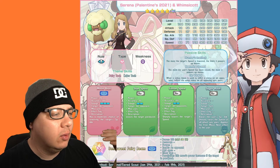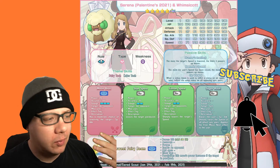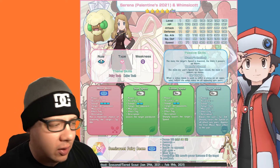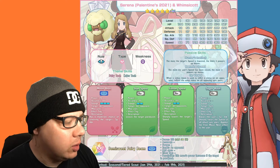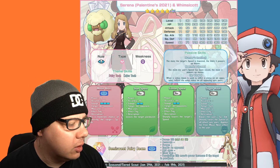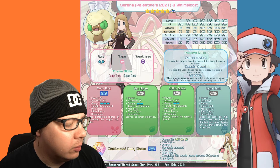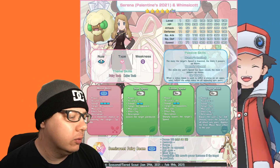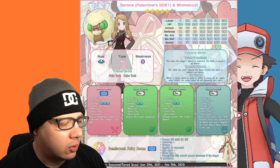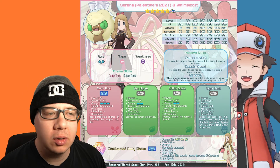If you look at the last passive skill, it's Go Viral 9, so Stun Spore actually becomes an AOE attack — AOE paralysis. Cotton Spore is 100 accuracy, a two-gauge AOE attack that sharply lowers the target's speed, so it's an AOE speed reduction. Really good.